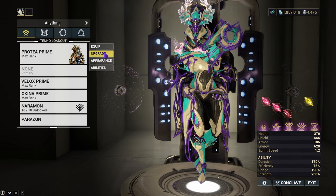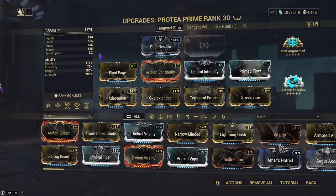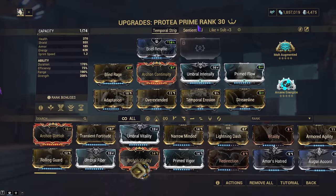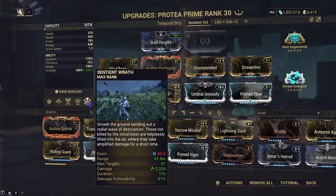But let's go ahead and get into the next build. Next up is the other build I was talking about — the one where I have subsumed an ability that I never thought I'd use. It is quite a weird one. The name should give it away. I subsumed on Sentient Wrath.